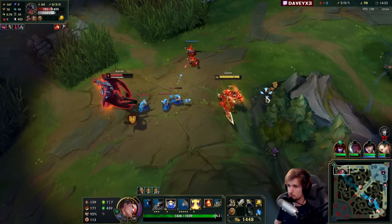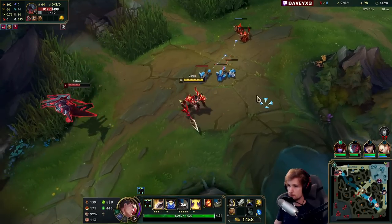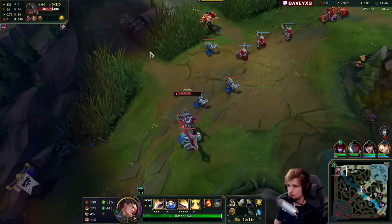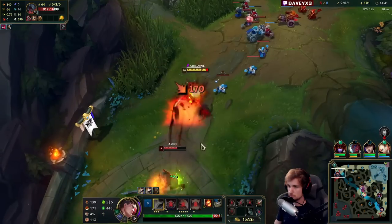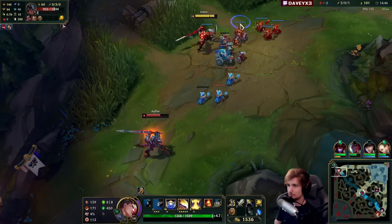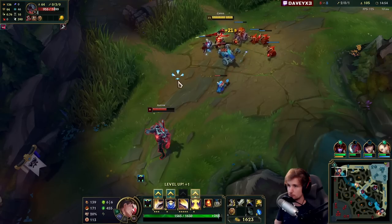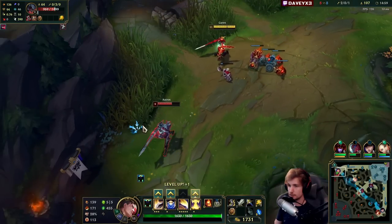Nice ultimate. The next Q that I can hit is going to be a kill. There's probably a ward here. This guy's going to play ultra safe again. Aatrox can slow me down with his Q, so it's very hard for me to walk up to them. What if I could kill him with my teammates? Depends.